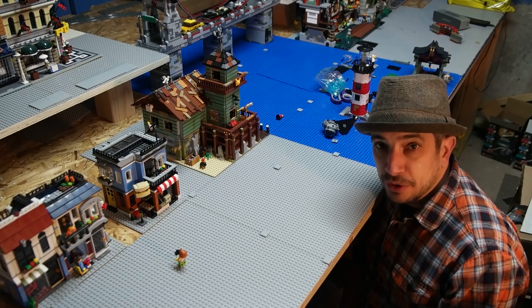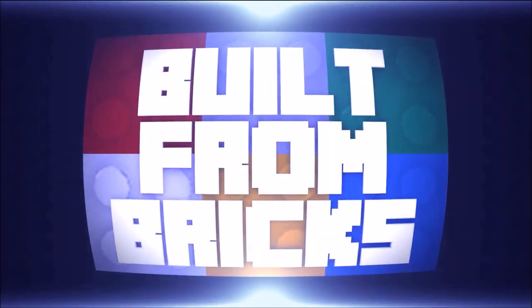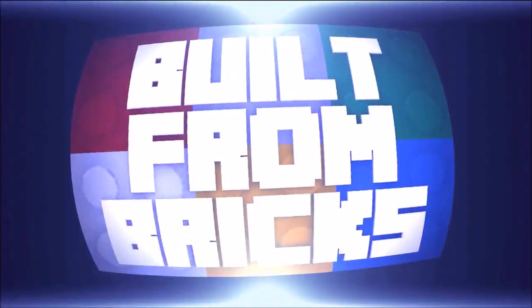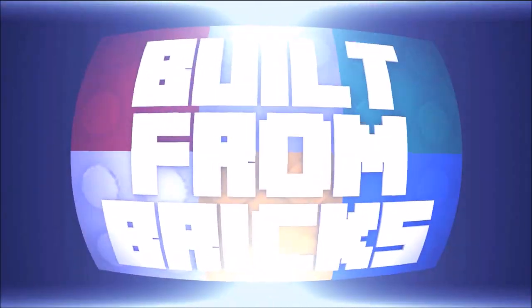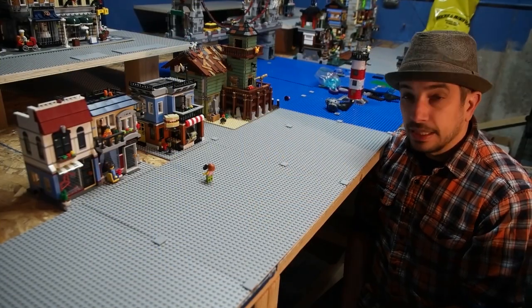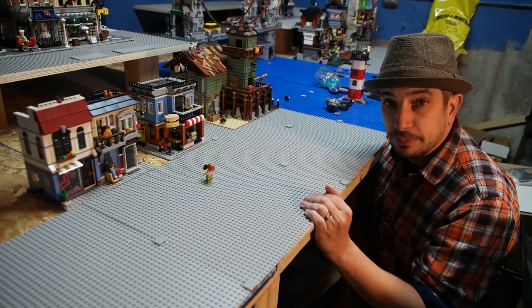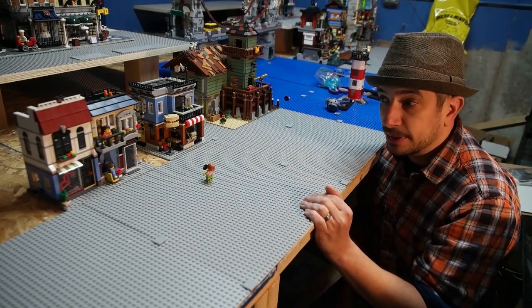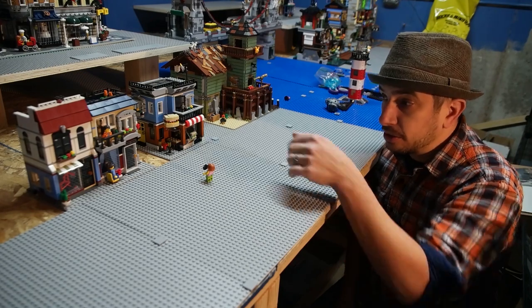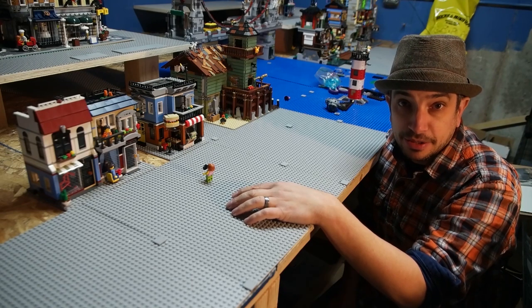Hey, I'm down here by the future beach area. We have a few things going on here I want to mention. Here in the beach we have some shops. The plan is to have a smaller boardwalk down here with some smaller shops that you would want near the beach — a little burger deli, diner cafe type things, and there's a bike shop because there may be a bike trail in Brick Island.